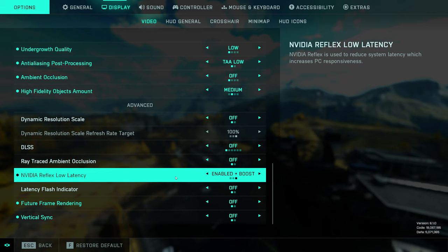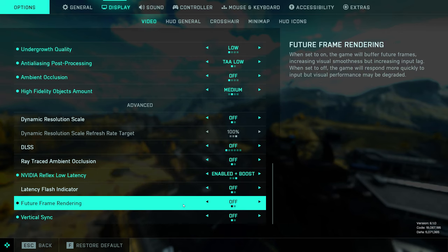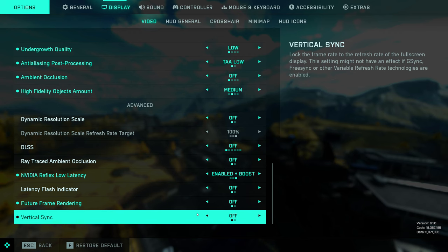Ray tracing off, obviously. Reflex low latency — enabled plus boost. I have heard some people say it's better to have just enabled, but I run it on enabled plus boost. Latency flash indicator, future frame rendering, and vertical sync I have as off.